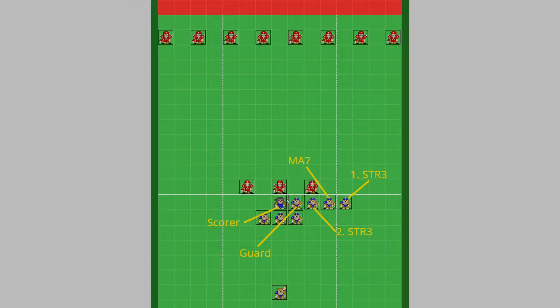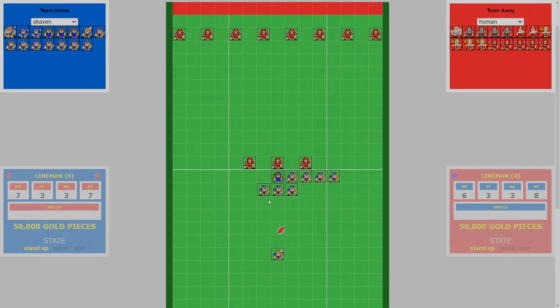Let's have a look at the setup. Here we have the gutter runner that's going to be scoring the touchdown. This line rat is strength three because they will be taking the first push on a blitz. This rat also needs to be strength three because they will be taking the second push, and if they have the Guard skill it will promote the second set of block dice to three dice instead of two dice. Finally, in the backfield we've got a Skaven thrower who can throw on a two-plus.